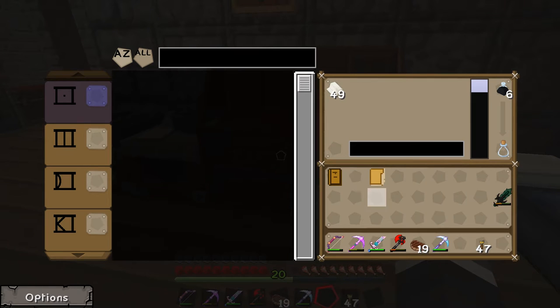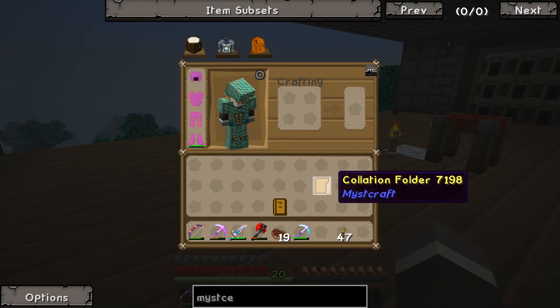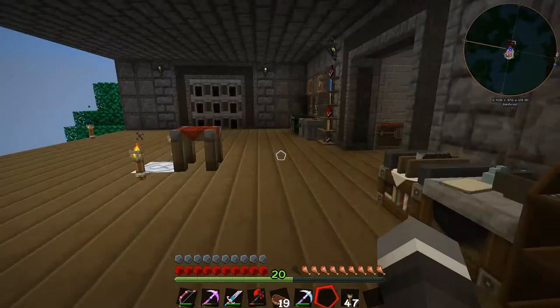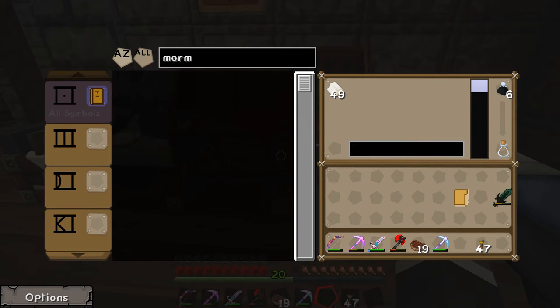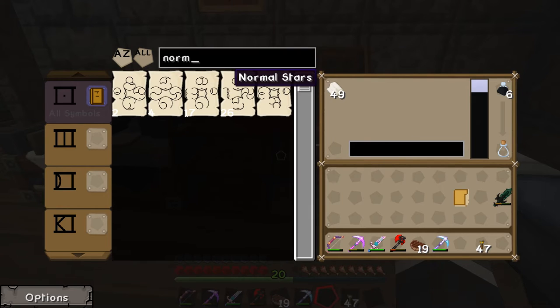When you have one of these collation folders and you shift-right-click it on the symbol portfolio, the symbols held inside transfer into the main portfolio, and then they're all searchable. The last and hardest symbol for me to find — it took me forever — was 'Normal Sun.' Normal moon, normal stars, normal sun — normal sun was the hardest one to find. That was a real pain but we got there in the end.